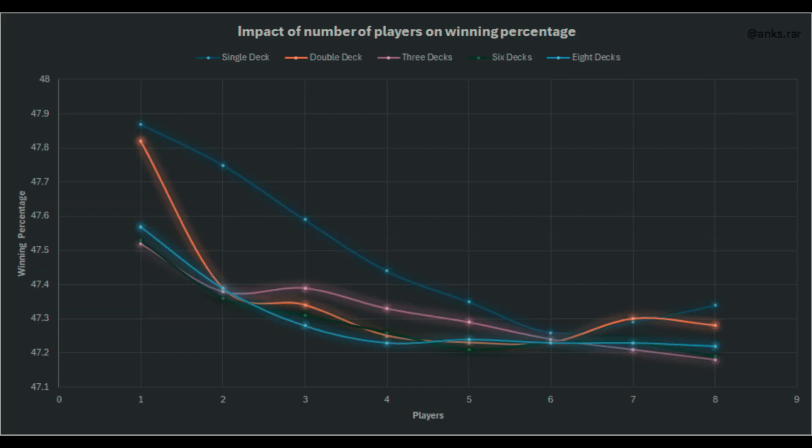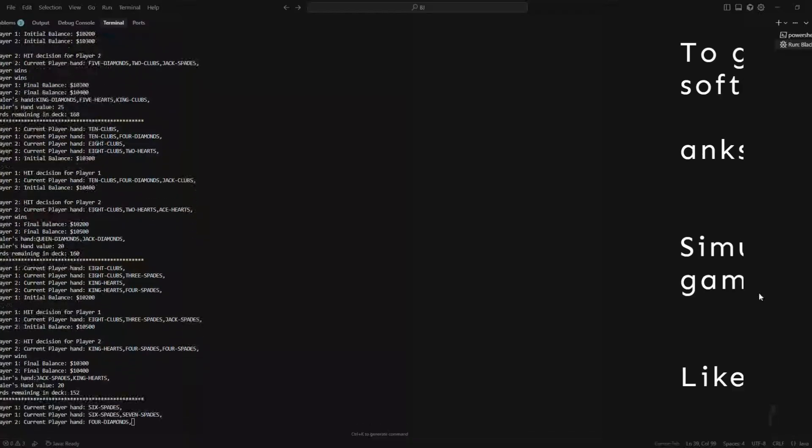And finally, here is an overlay for single-deck, double-deck, 3-decks, 6-decks, and 8-deck games. They all largely follow the same pattern where single player or one hand has the best odds, and from two players onwards, odds drop. As a bonus, we can also see that single and double-deck games have better odds than 6 and 8-deck games.